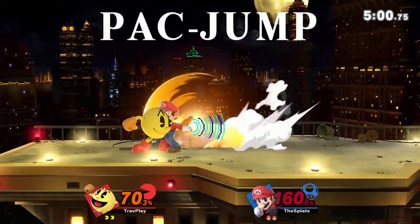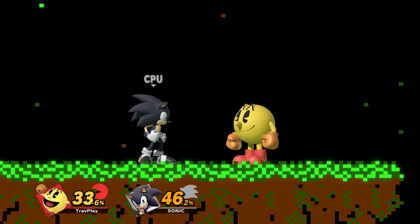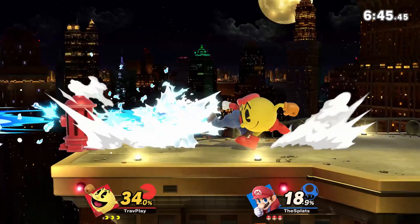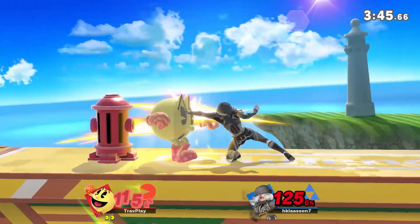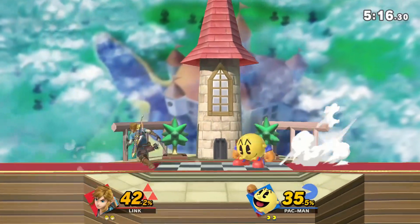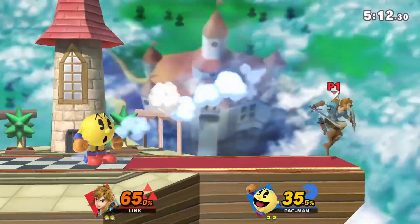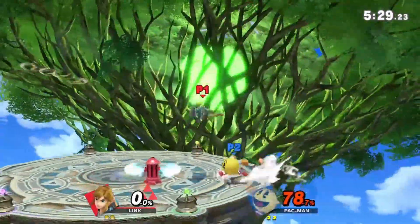Pac-Man's grab transformed from one of the worst grabs in Smash 4 to one of the best in Smash Ultimate. What makes this grab so good is that you can't spot dodge it because it lasts so long. On top of that, Pac-Man's throws are pretty good. His down throw can lead into a tech chase, and his back throw can kill at the ledge around 140%. While Pac-Man may seem like a trap-focused defensive character, he can actually do a good job being aggressive and rushing you down, mostly with his aerials. They're all fast and powerful, but they lack reach. Sword characters can often beat these out.